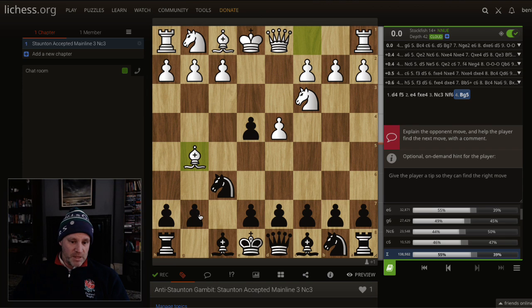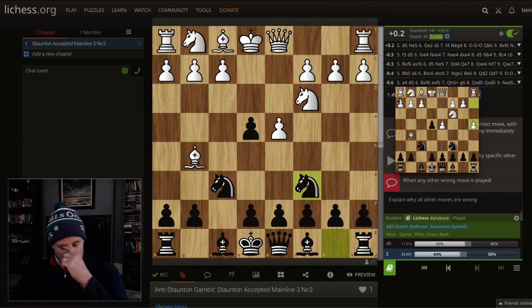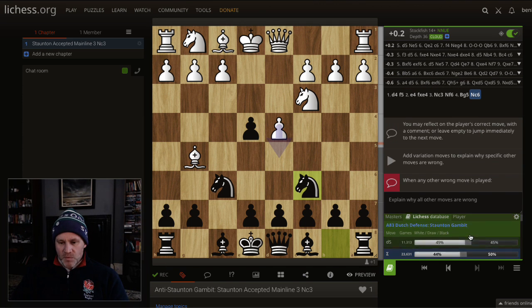As a Leningrad Dutch player there's nothing wrong with g6 - it scores 45 to 49, pretty good odds. Knight c6 is almost as popular as g6 and they'll probably transpose into the same, so let's explore knight c6. In this case they will play d5 about half the time.